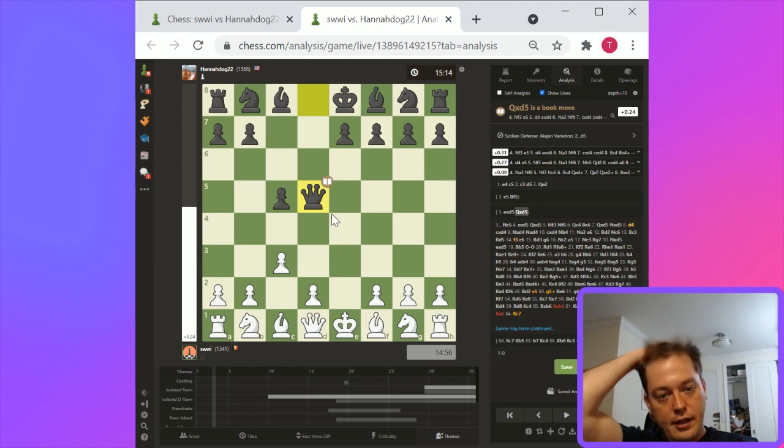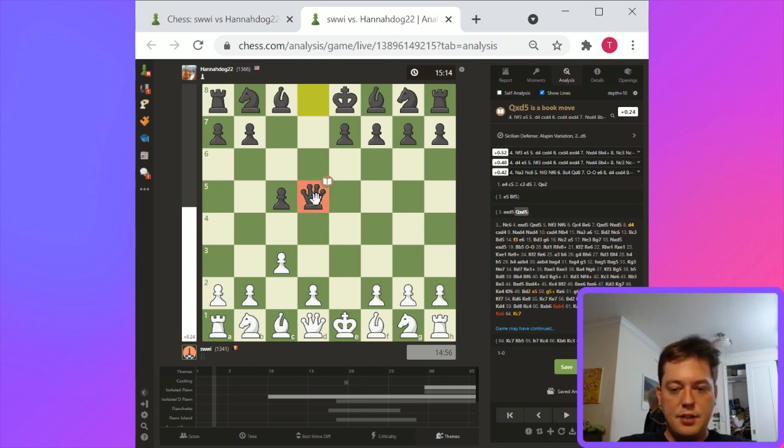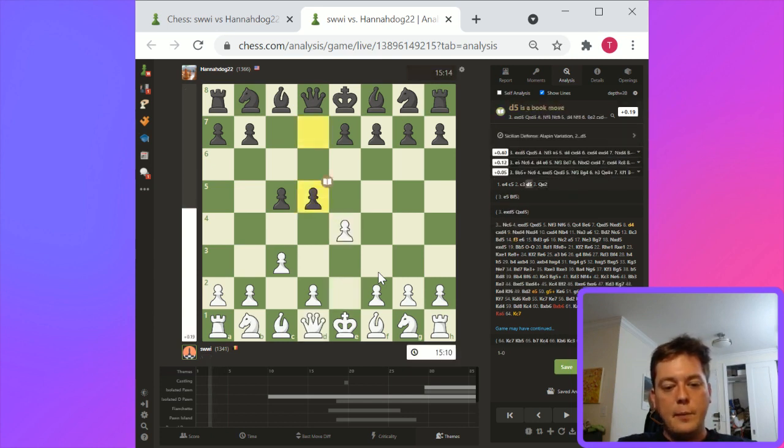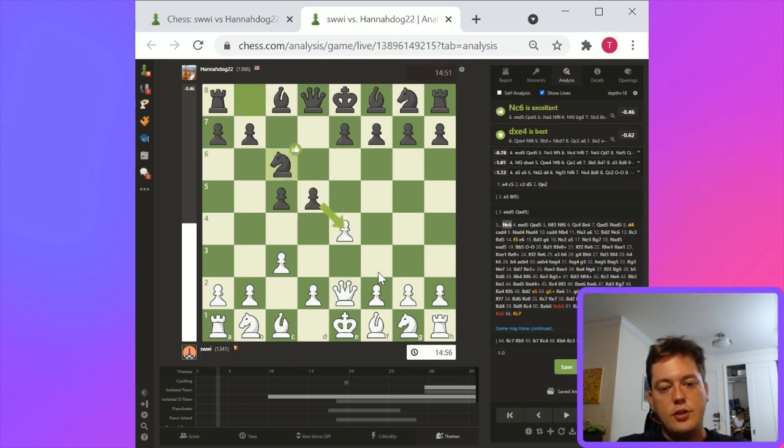Pawn takes d5 is a little bit more complicated — it's going to give black center control in an asymmetrical position with the queen taking d5. Ideas like knight a3, bishop c4 — this queen can't easily be challenged. The queen's left attacking in general in the center. Overall this is good. Ideas like knight f3, d4, knight a3 are pretty good for white. With either of those, white is no worse than equal. Queen e2, knight c6, pawn takes, knight c6 — and basically black is good. Knight a3 is probably pretty strong for white, but black's development leads by enough that white's gonna be kind of struggling for equality.